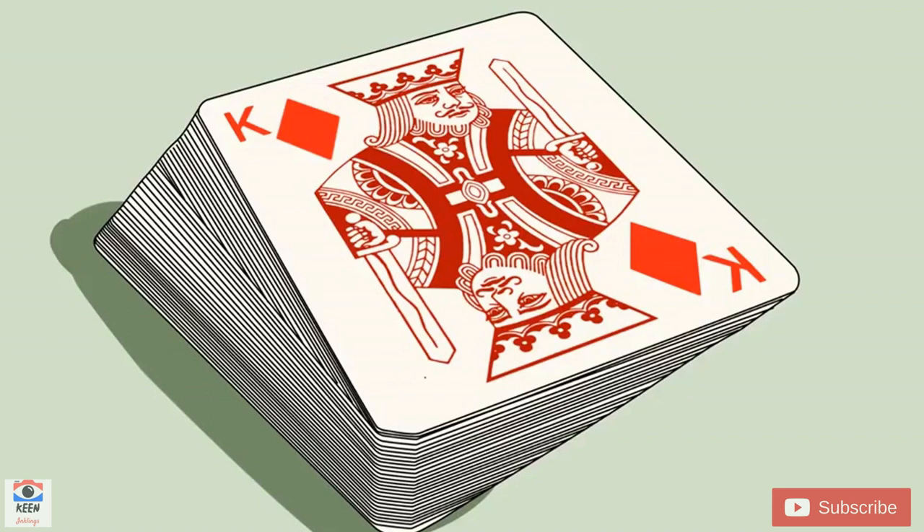4 suits: Clubs, Diamonds, Hearts, and Spades. 13 cards per suit: Ace, 2, 3, 4, 5, 6, 7, 8, 9, 10, Jack, Queen, and King.